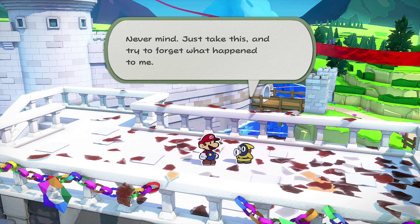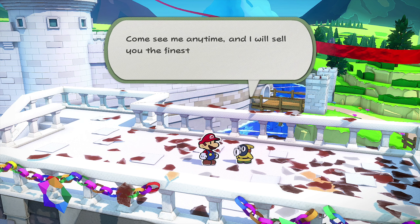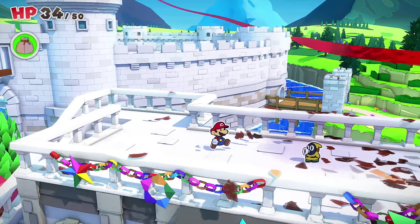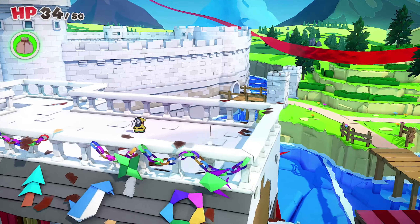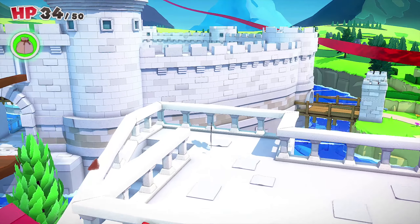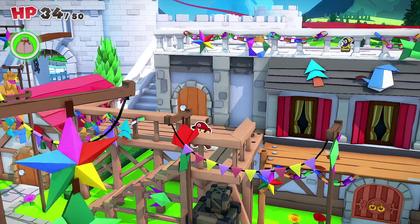'I am a Sniff and I was inside that Goomba.' Yeah, we figured. 'Do you have any idea what it was like in there? Never mind — just take this and try to forget what happened to me.' We got Collectible number six! 'This home was built with proceeds from a luxury confetti sales operation. There are big coins in the confetti business — come see me anytime and I'll sell you the finest luxury confetti.'